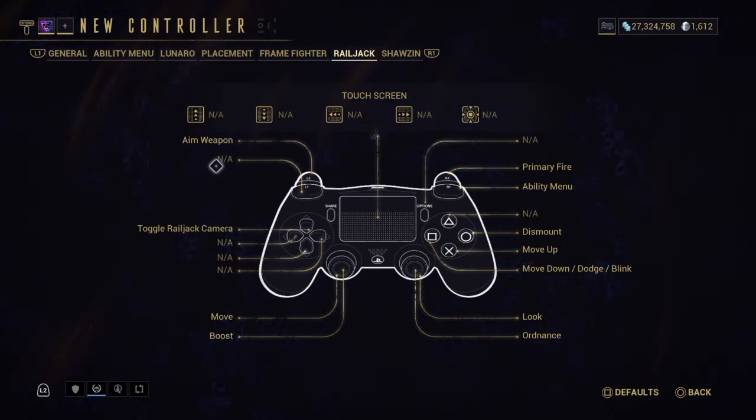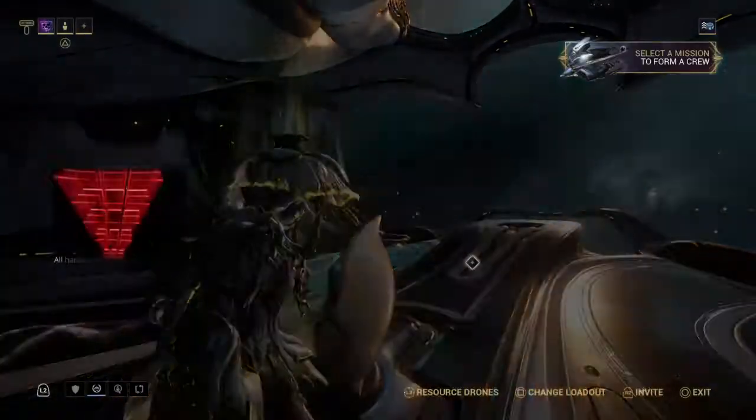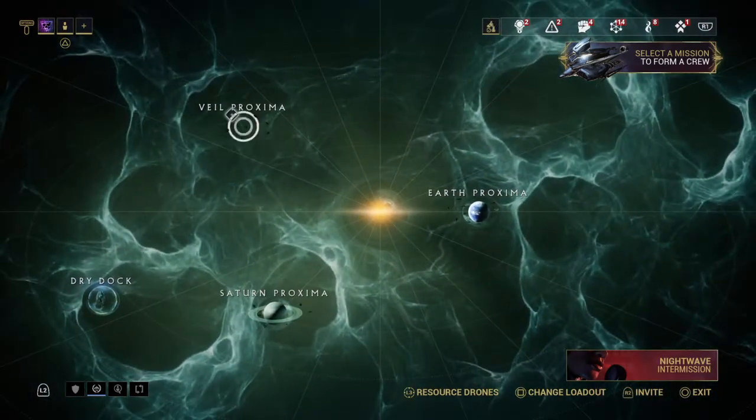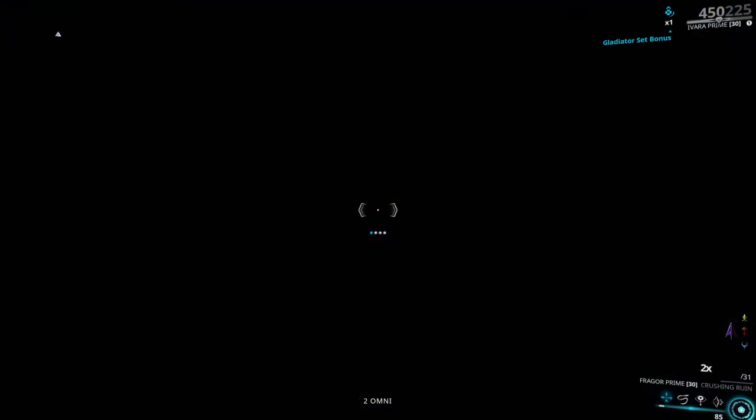I'm going to show you in-game so you can see what I'm talking about. Save your settings and we're going to get on our Railjack. I'm transferring into my operator so I'm outside my ship when the mission loads in, so don't worry about what I'm doing there.